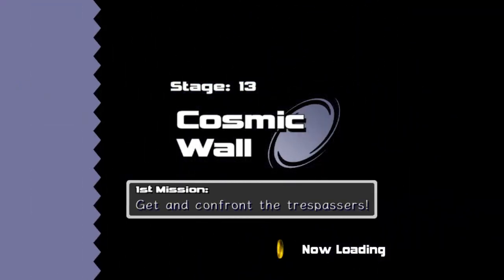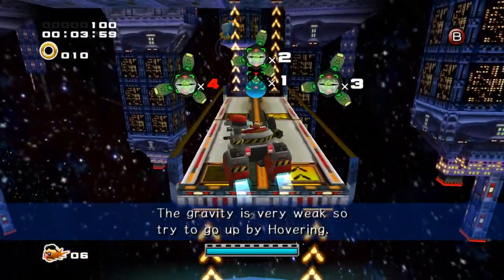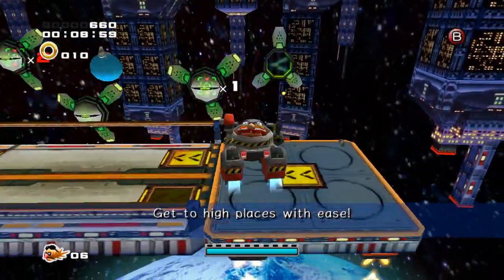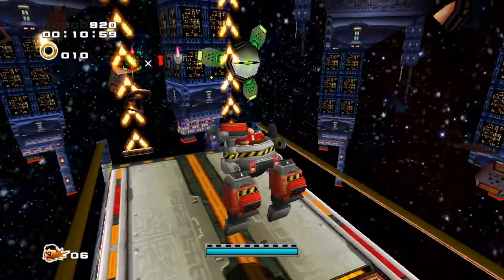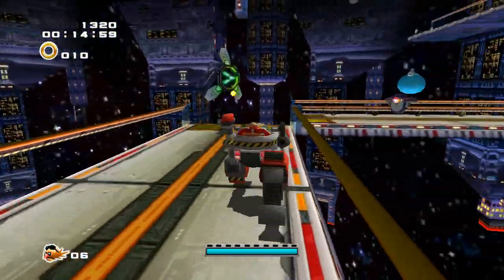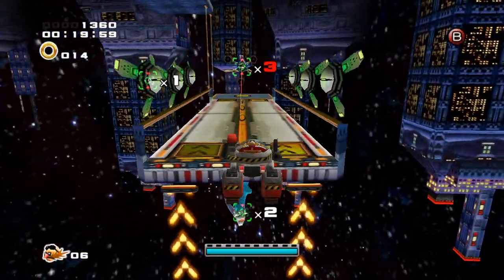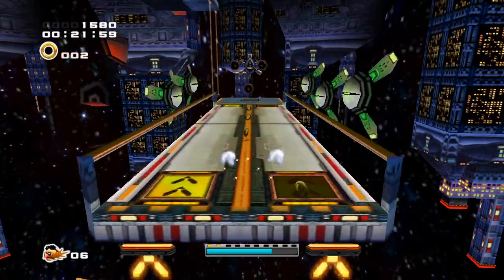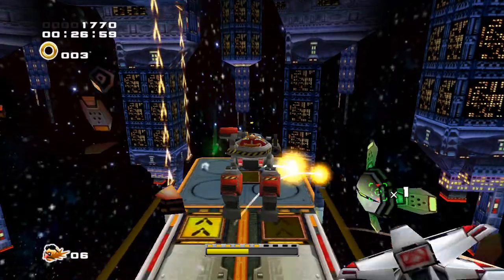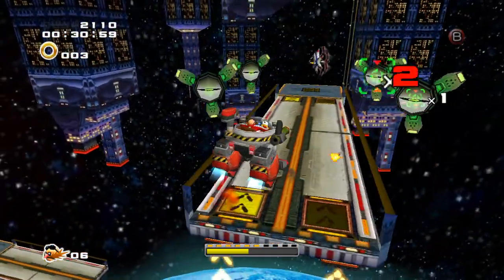And this is stage 13 — Cosmic Wall. It's another Eggman stage, and I'm actually all right with it. It's probably my favorite. Mainly because gravity is weak in some parts, particularly the parts where they tell you it is. I think I like it because gravity isn't as much an issue, and it is an issue in every other level. There are quite a few opportunities where you can just fully break the level because you can fly.